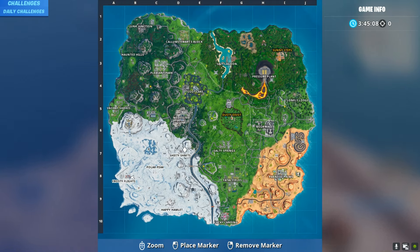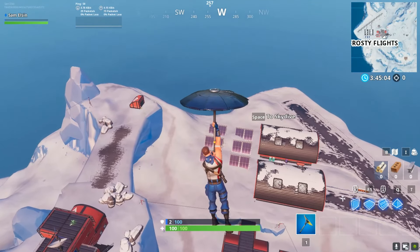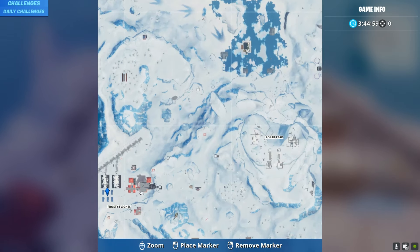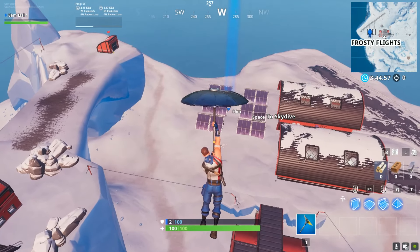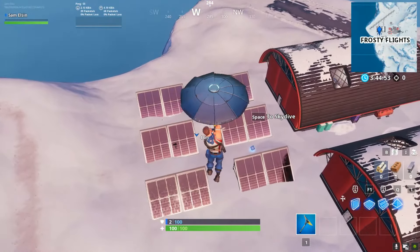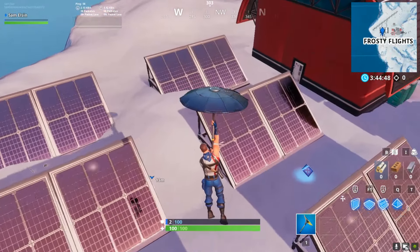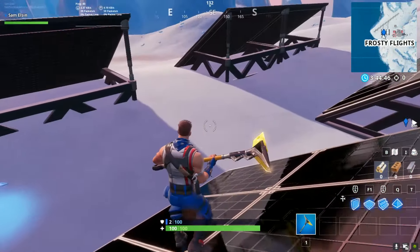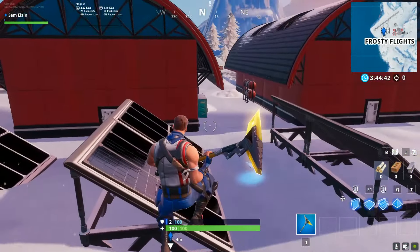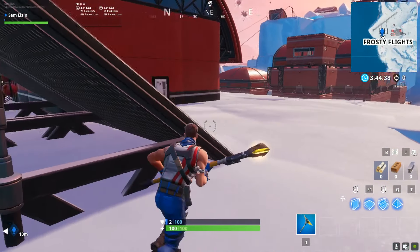The snow solar panel is on Frosty Flights, which is on the back side of the snow zone — so this would be the first option. It's not like you have to visit in a single match; you can do it in different matches too, no problem, because the solar panels are way far away from each other. So this would be the snowy solar area.